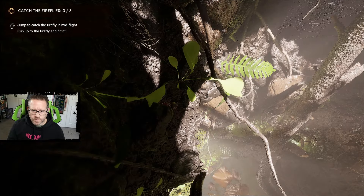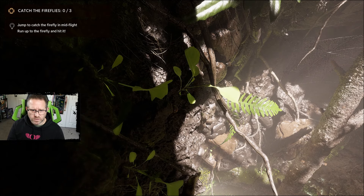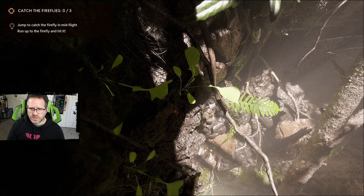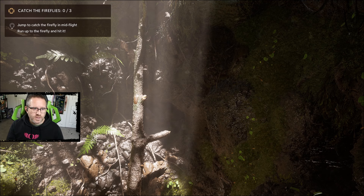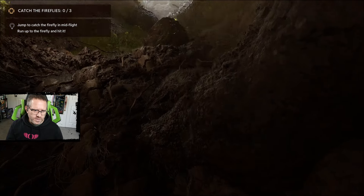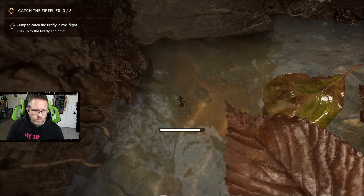Let's see what we've got for a mission — second hunt. 'Let me check — yes, you've been assigned a task. Like our sisters, we're going hunting. There's a network of caves nearby filled with fireflies. Let's go.' Second hunt — temperate, damp, daylight. Jump to catch the firefly in mid-flight, or run up to the firefly and hit it. We've got splatter webs with big ol' spiders on them.